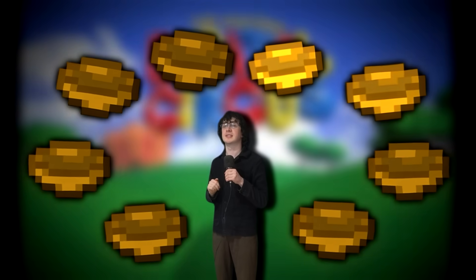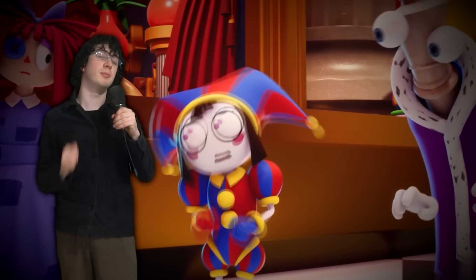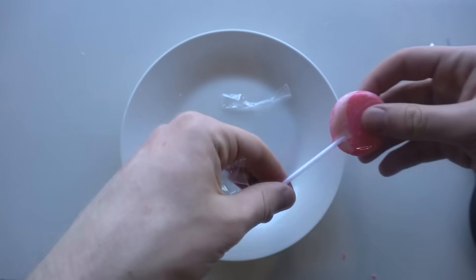I made the Amazing Digital Circus out of candy, starting with Pomni and working my way all the way up to Kane himself. To make Pomni, the main character of this show, I will start with this lollipop, which will make her face.